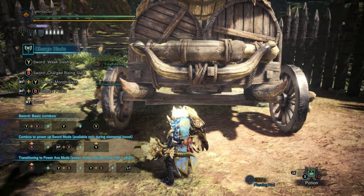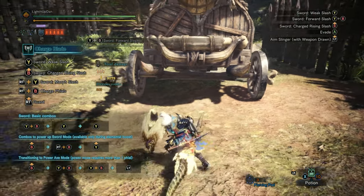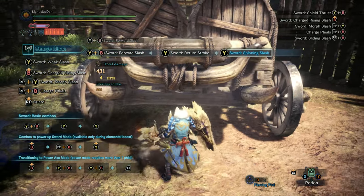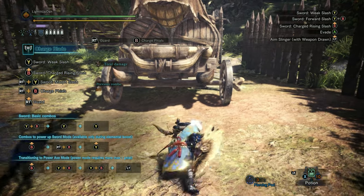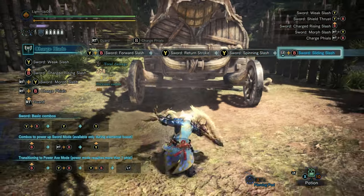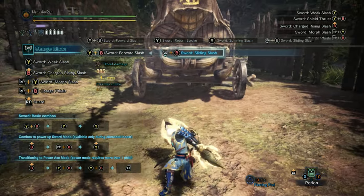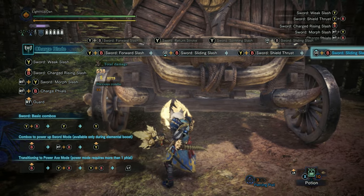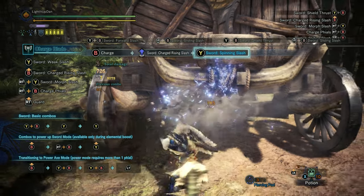You can also initiate your three-hit combo with the forward slash. By pressing Y and B together, you will propel yourself forward a little bit when you start the combo, following up with the regular second and third hits. By tilting the left stick and hitting B, you can do a sliding slash after various other attacks, allowing you to pivot whilst doing quite a strong quick attack. This is one of your bread and butter abilities, letting you effectively and stylishly pivot during the fight.